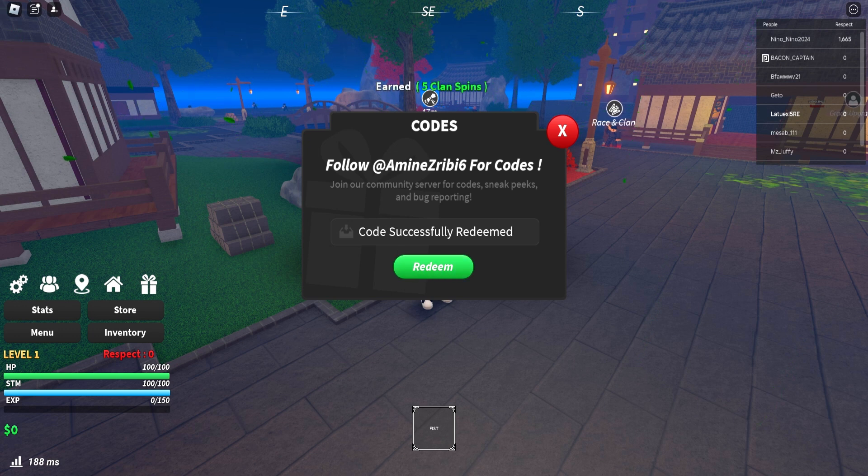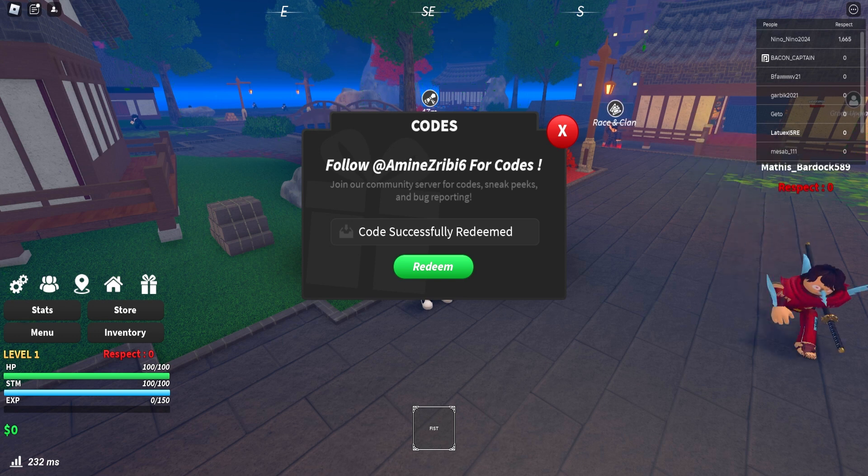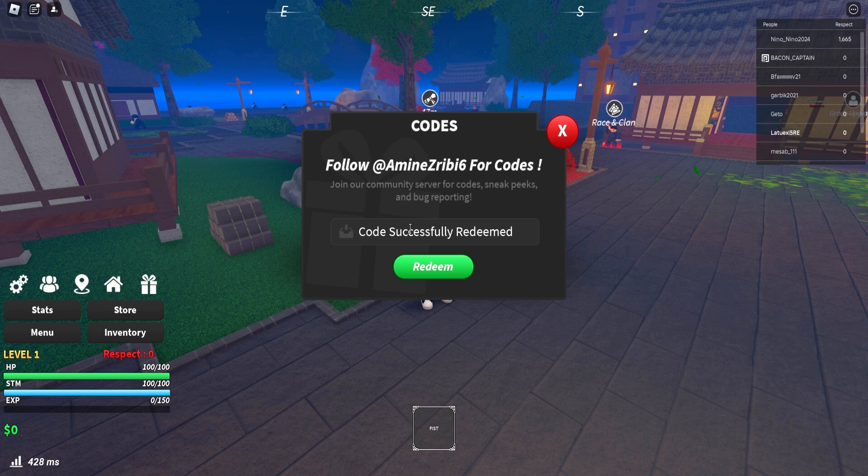Next we have '5k hearts' — this code gives you 5 points reset for a private server. Code successfully redeemed! Then we have '750 favorites' — redeem this code for 5 clan spins. Code successfully redeemed!